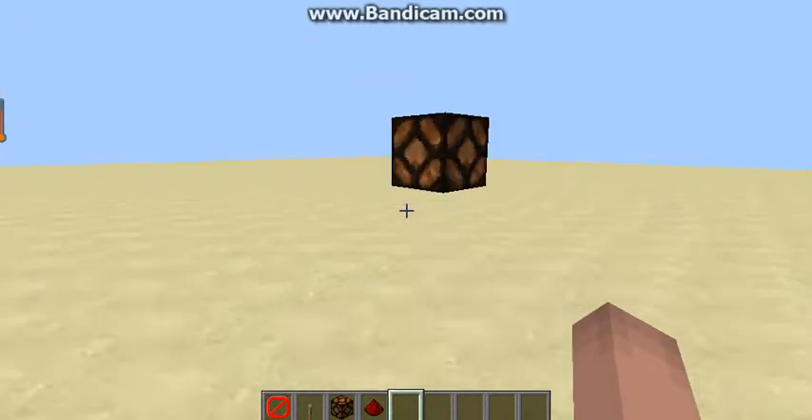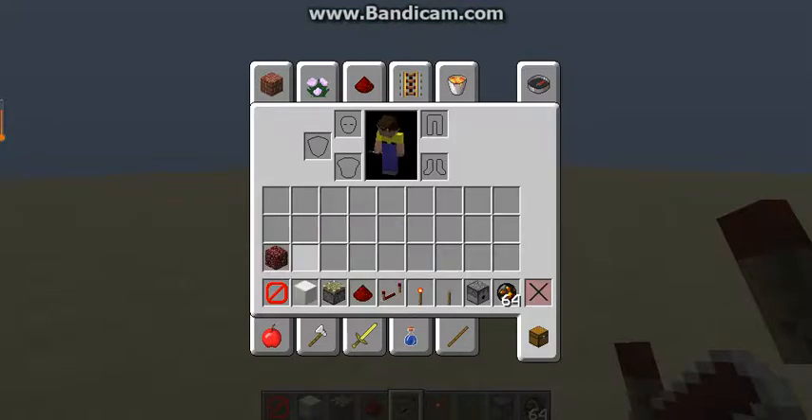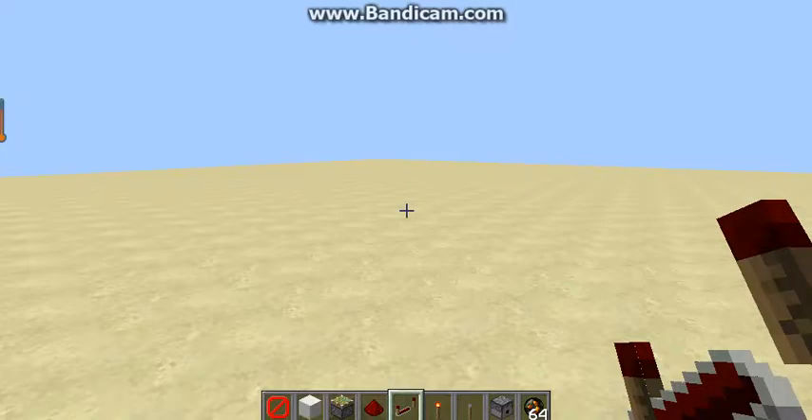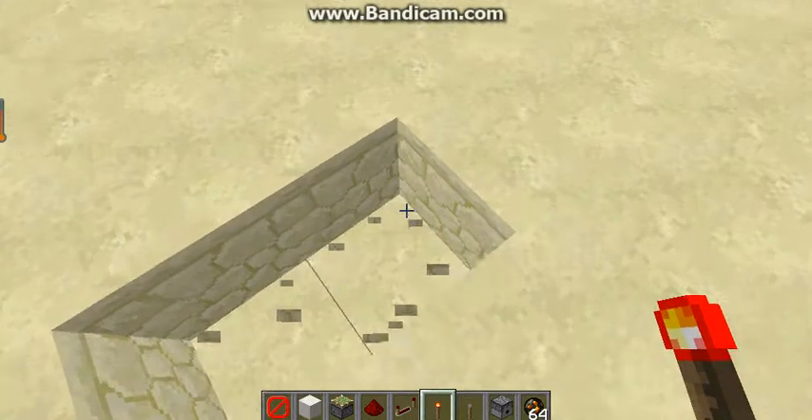For the wireless redstone fireplace, you're going to need: netherrack, a barrier block, cards, a sticky piston, redstone, a redstone repeater, a redstone torch, a lever, a dispenser, and fire charges. Let's do that — let's dig down.